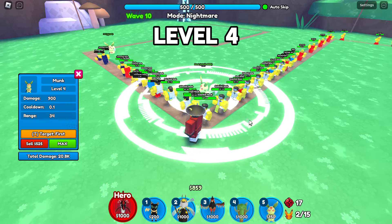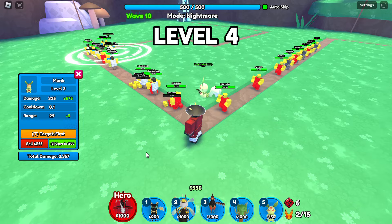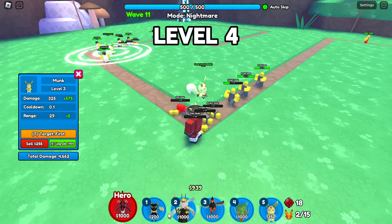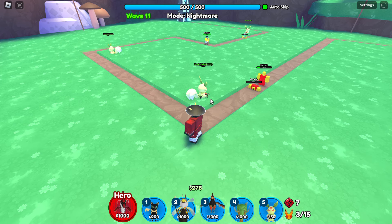Monk is a starter tower with good damage and great speed, and it's actually much better than King Pingu, even if it costs more to place. If this video was useful to you, subscribe and leave a like. Thanks for watching.